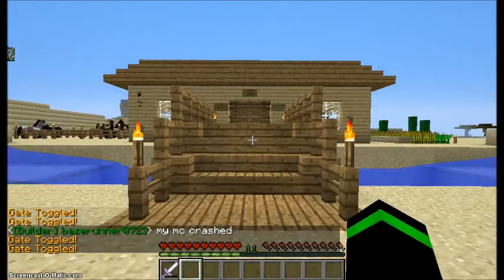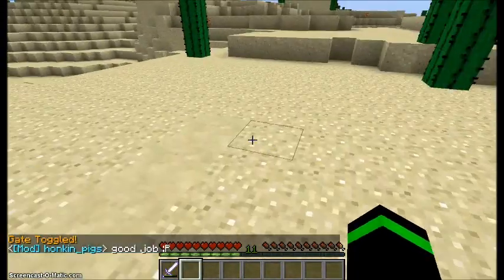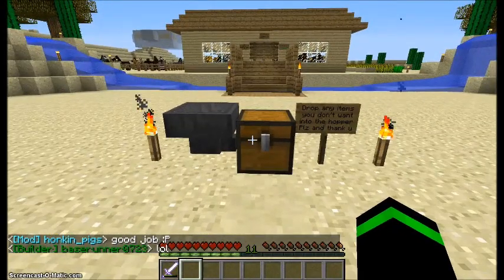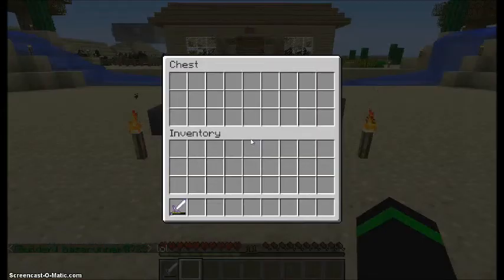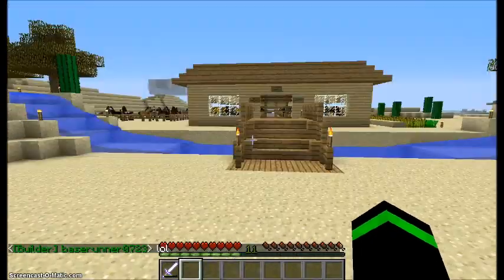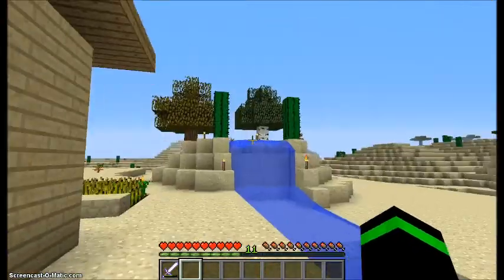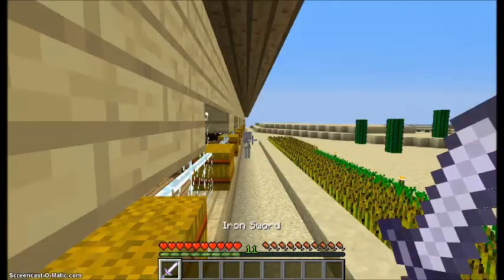If you ever happen to walk upon or ride upon my horse stable, don't hesitate to leave anything in the hopper and I will collect it — thank you. There's some wheat and carrots over there for my horses. Oh hi, Skelly!